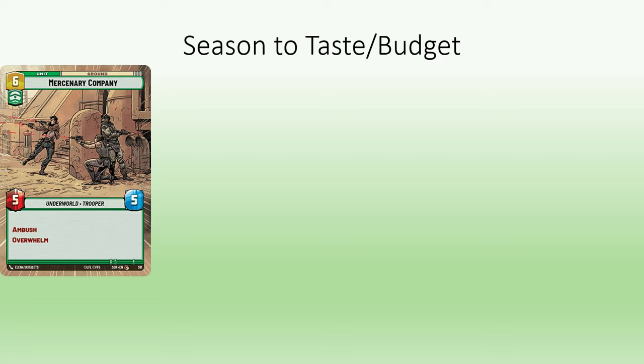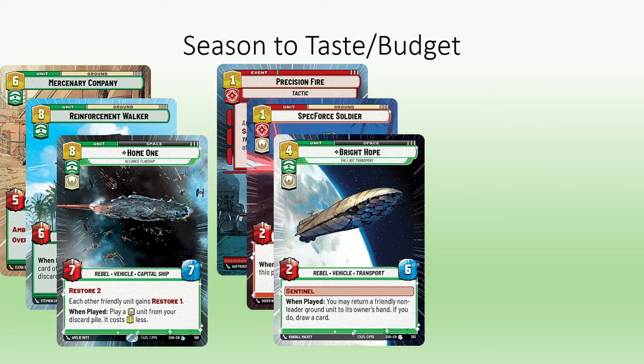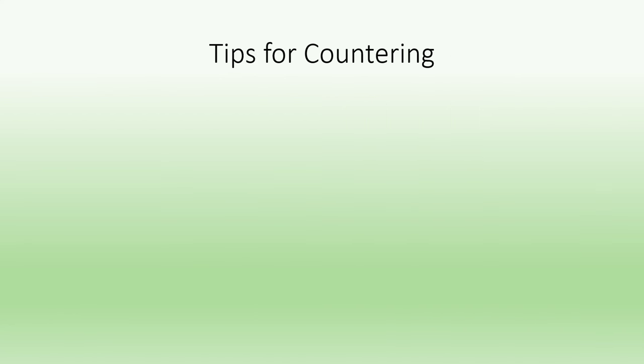My personal preference with Leia and most decks is to start with an early game focus, then pivot with sideboard and additional cards as needed. This often takes the form of late cards such as the Mercenary Company with Ambush and Overwhelm, which can be a sneaky way to splash some damage to the base while removing a unit at the same time. Reinforcement Walker and Home 1 are the only late-game powerhouse cards available for command heroism, but you should try to avoid getting that late in the first place. Precision Fire and Specforce Soldier are inexpensive ways to avoid sentinels. Bright Hope provides a space sentinel and card draw, all the while resetting a Wing Leader or Fleet Lieutenant. Wolf is a good 2-drop which prevents healing, and Disabling Fang Fighter directly counters traitors and entrenched. Open Fire slots in for some targeted removal, and Tarkintown is an option if you want the rare base, especially if you expect to face inquisitors.